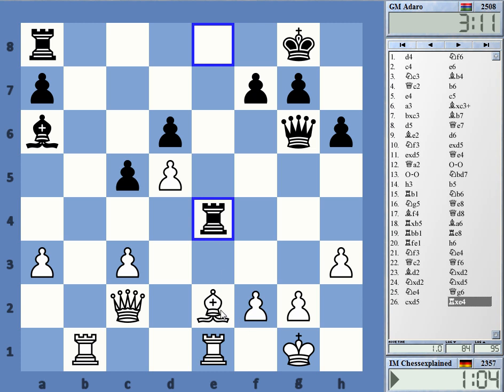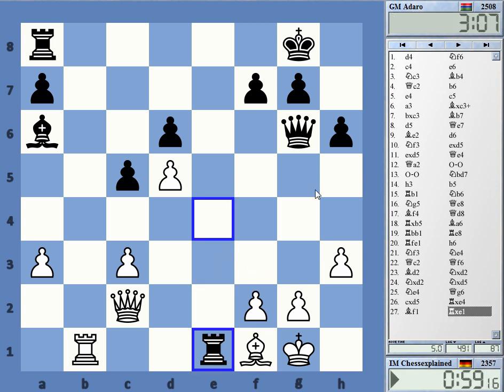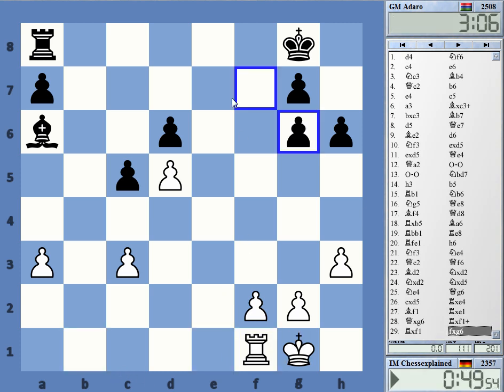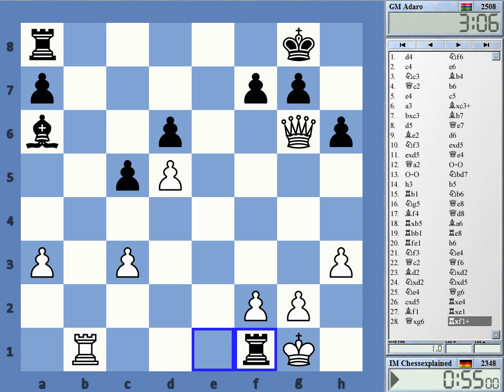What about bishop f1 though? Isn't this winning something? Yes, bishop f1 — threatening mate on g2. Yeah, he didn't see that. Check. It's winning — he's winning an exchange. Okay, I'm sorry — this was also good. White resigns.